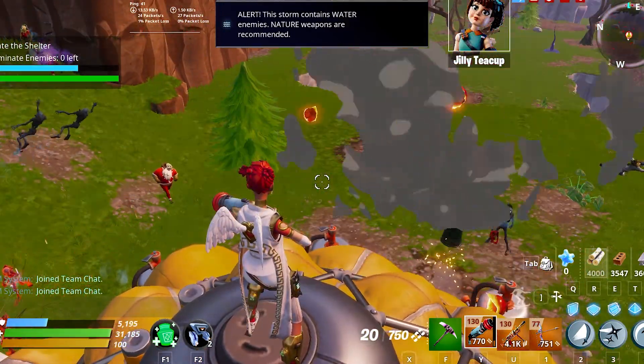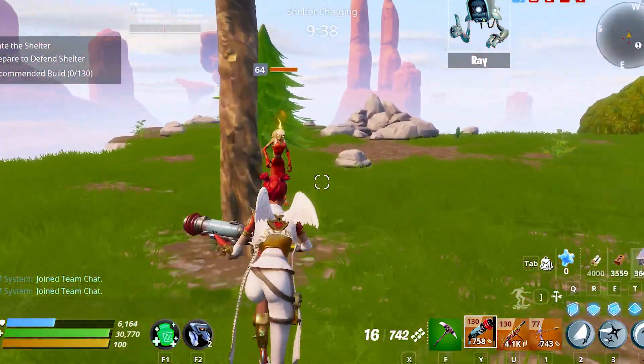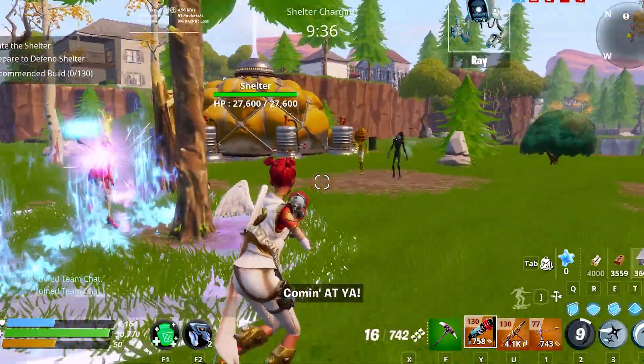After the required number of husks are killed, the game will hit you with a 10-minute countdown. During that time you can protect the shelter by building defenses, or you can do whatever you usually do in the game.